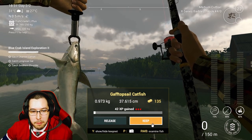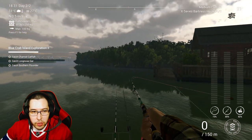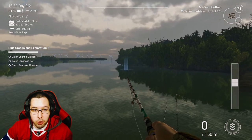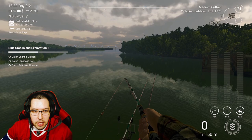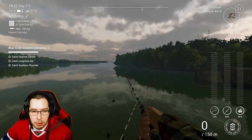For the gafftopsail catfish, just come back to the boat spawn and go over to the side of the dock, casting in this general area. You can also get them at the drum spot where you have to go to the shore way out there — you can get those sometimes even on 80 hooks. But right there by the dock is a good spot and you should be able to grab one there.